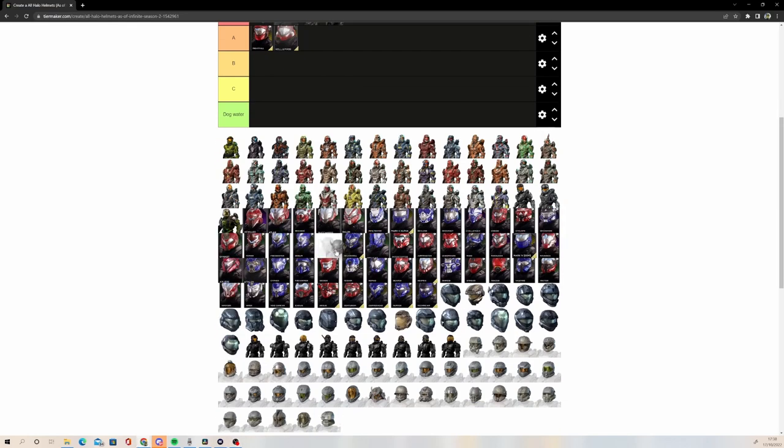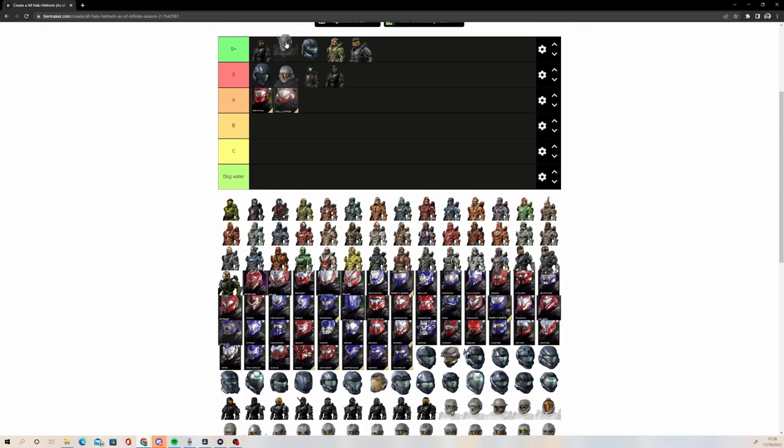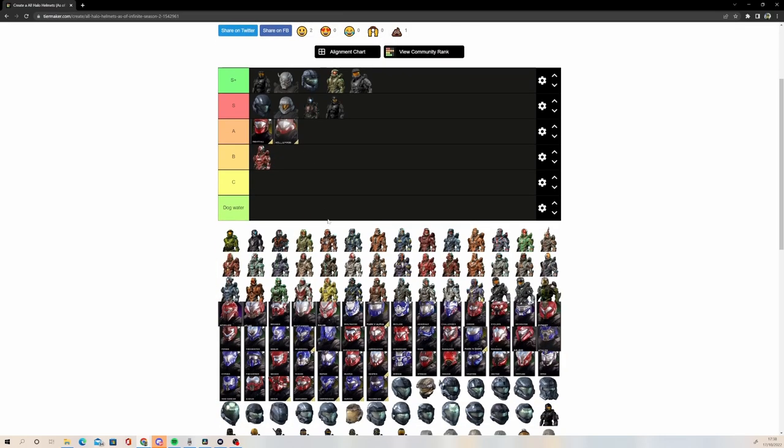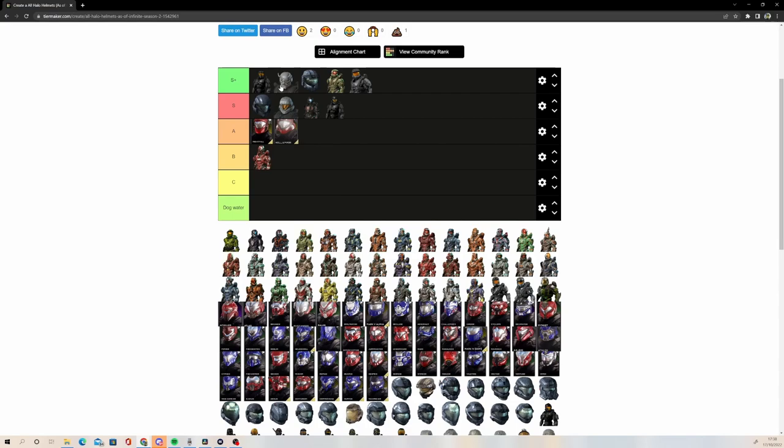While we're here, we're also just going to put Yokai in S+. At this point it's essentially my whole thing — my profile picture is Yokai. I love this helmet. I like it more than Locus. I know it's essentially like a Yoroi version of Locus, a new version, but I think it is a much better helmet. While we're on the topic of Locus, we might as well rank that too. I'm going to put Locus in B. I don't think it's bad, but Yokai is simply the much better helmet.